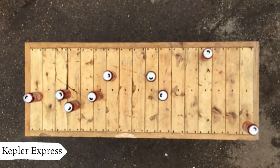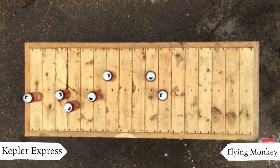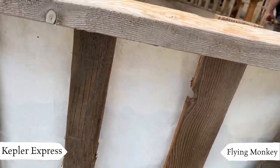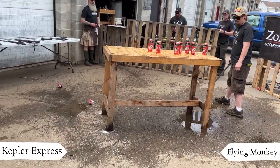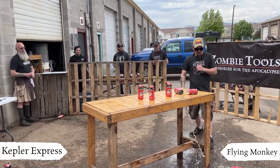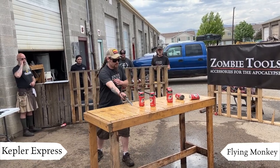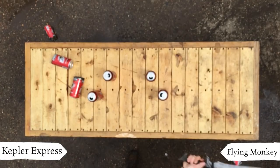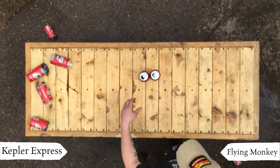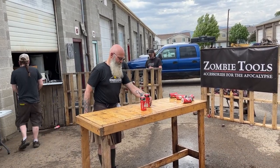The first player of the Kepler Express, the Flying Monkey, chooses the Sharkalope. There's two cans to get us started. There's three more. He cuts for four. Looks like he missed a few. That's a total of five points for the Kepler Express.